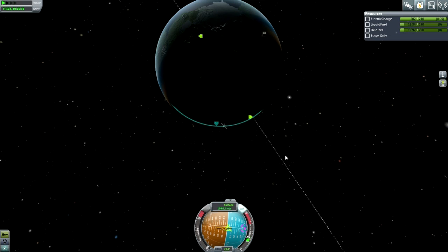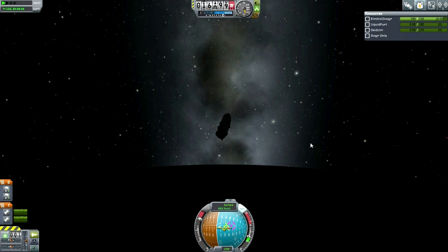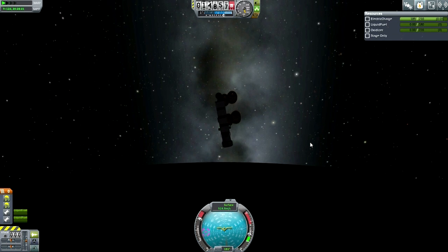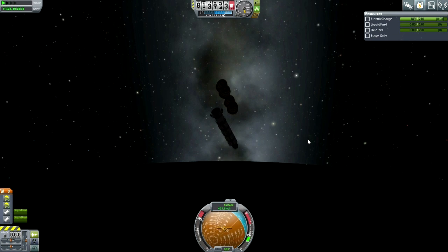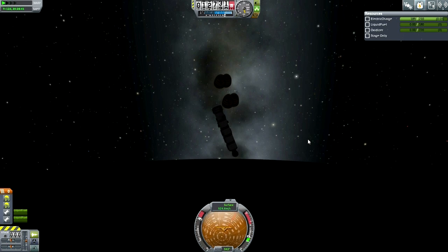Looking at the map view, we see that we are way away from the little flag I planted at the KSC to mark it out. Parachutes deploy, and this is where I figured out I made a mistake. What I did was arrange the parachutes around the center of mass with the fuel in.